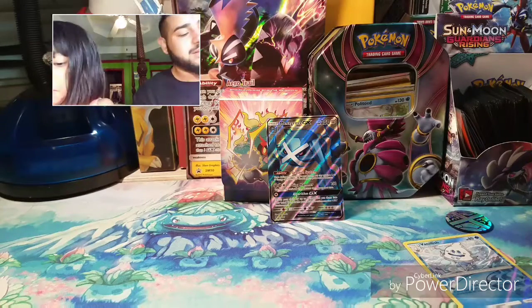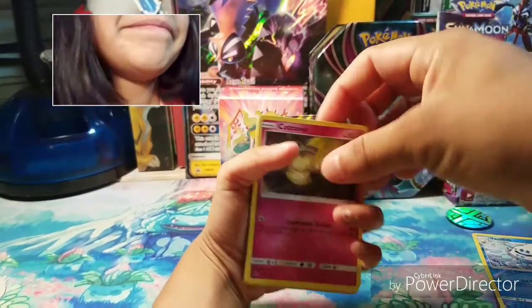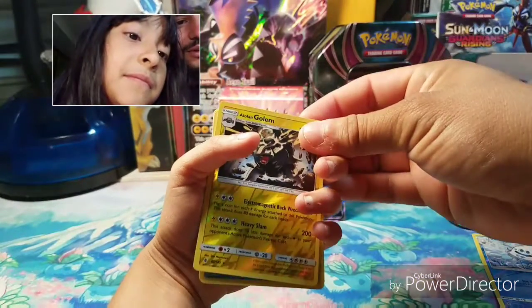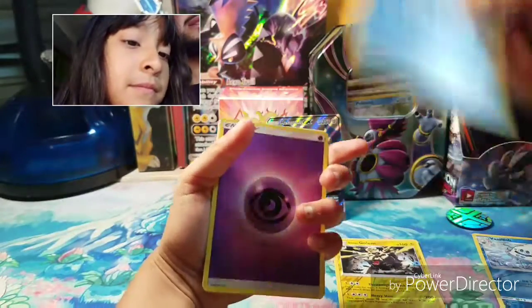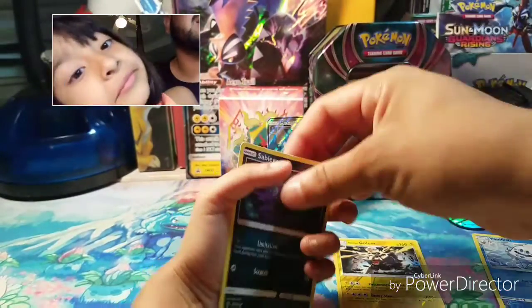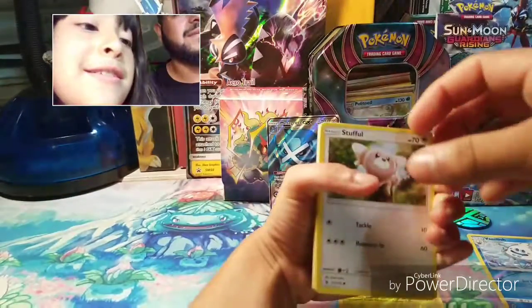Now Pokey Girl's first pack — she has a Bellsprout, Cottonee, Carvanha, Rattata, Gothita, a reverse Alolan Golem, Vanillux, psychic energy, Graveler, Max Potion, and a Celesteela.